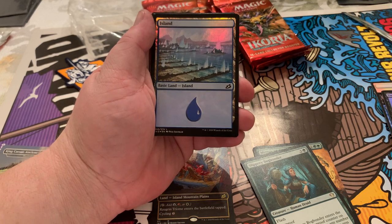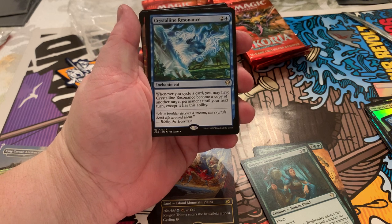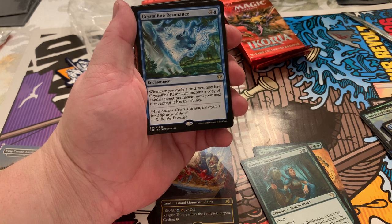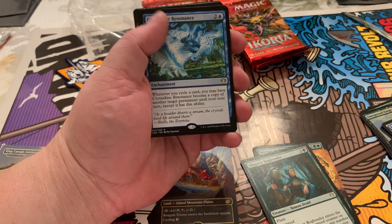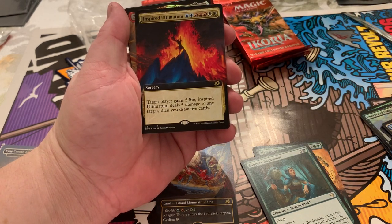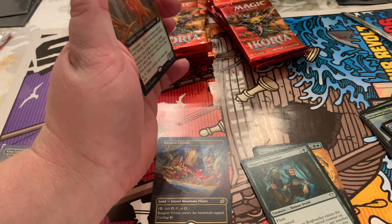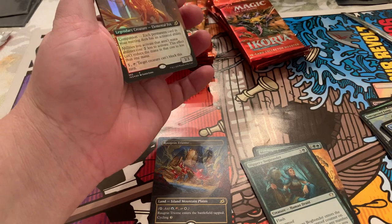Island — we all love islands. Crystalline Resonance: whenever you cycle a card, you may have Crystalline Resonance become a copy of another target permanent until your next turn, except it has this ability. Unaware if that's worth anything. Inspired Ultimatum — box topper art. Foil Aetherborn... Dawnwalker. Full art. That's a good one. This is a really good one.